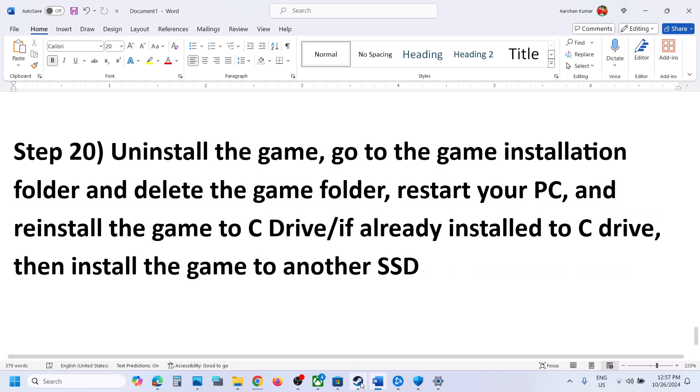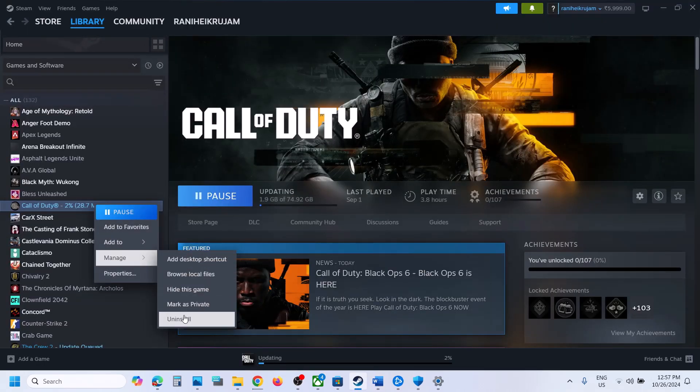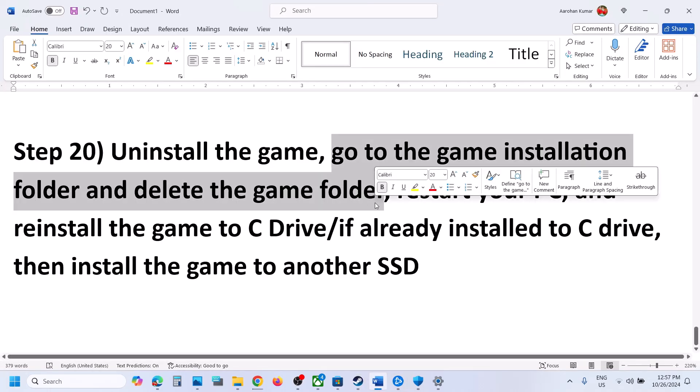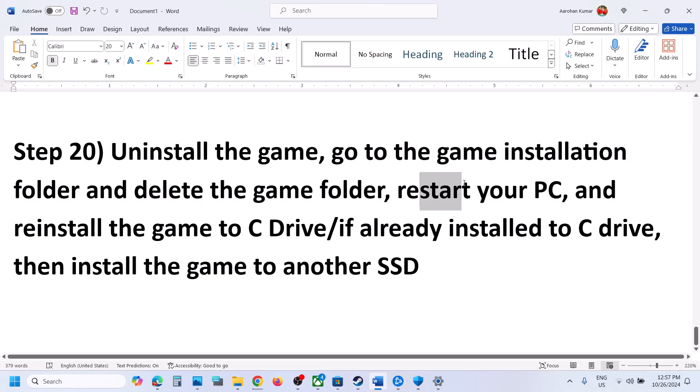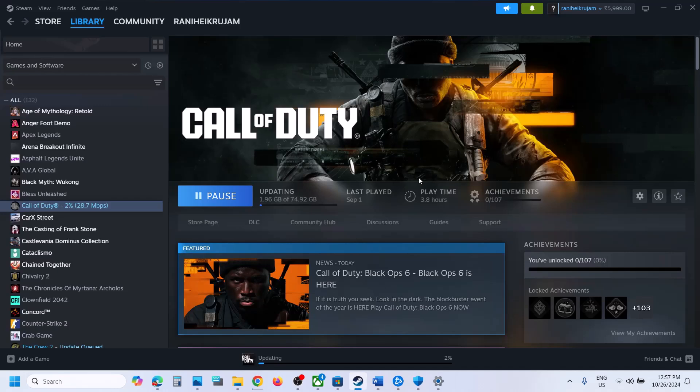The last step is to uninstall and reinstall the game to a different drive. Right-click the game, select Manage, click Uninstall. After uninstalling, go to the game installation folder and delete the game folder. Restart your computer and install the game to the C drive — if it was on D, E, or F drive, try C drive. If it was already on C drive, try installing to another SSD. One of the steps in this video should help you run the game successfully. Thank you, and please like and subscribe.